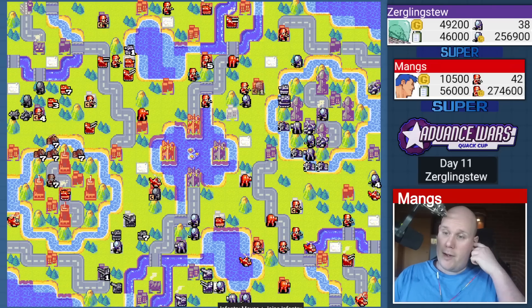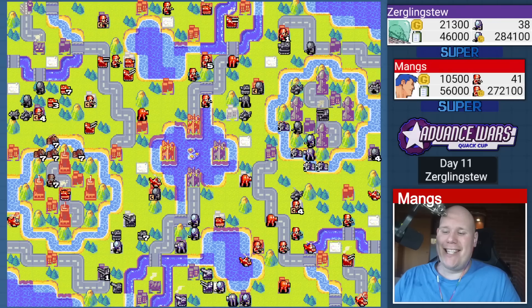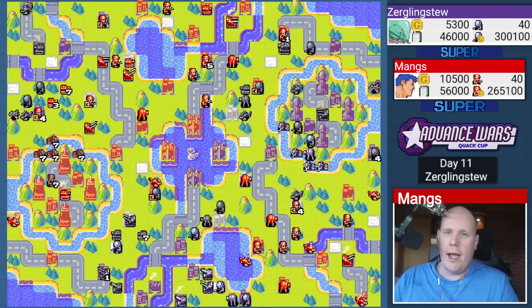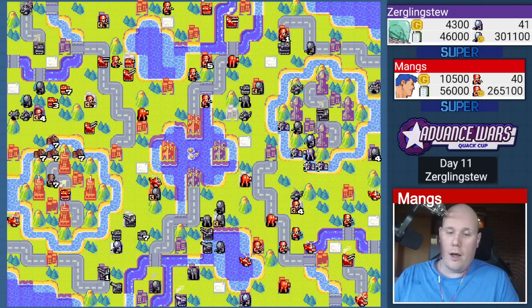He sent me a message saying he done goofed — he should not have picked Von Bolt for this matchup. But that doesn't mean the match is won, ladies and gentlemen. Yes, I have an advantage, but I could not get complacent. He realizes he needs to interrupt my units and does. I was very happy to see that he didn't do one damage with this tank right there. I think it was a very low chance, but it was a desperation move — he really doesn't want to lose the city right now. We're still on day 11. He has two or three artillery down here, which I think is a big mistake. With battlecopters swarming everywhere and extra movement given by Max Blast, those artillery are just not safe.